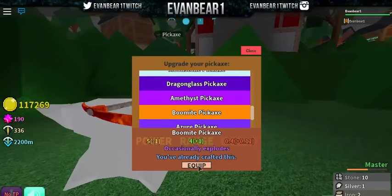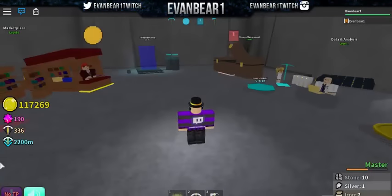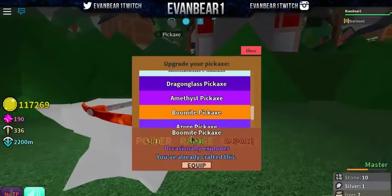Let me show you what the boomite pickaxe does. What's really cool in Azure Mines now is it shows you how much you're losing and gaining when switching pickaxes. I currently have the amethyst equipped. If I switch to the boomite, I'll be losing one power, gaining one range, and gaining 0.11 delay. So it's not the best — the amethyst is better on power and delay, since adding delay means more wait time.